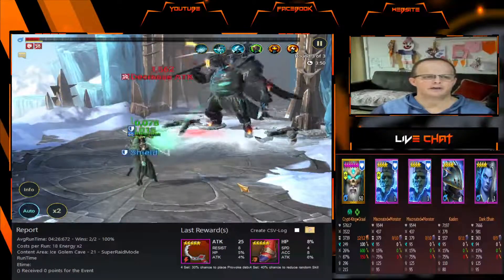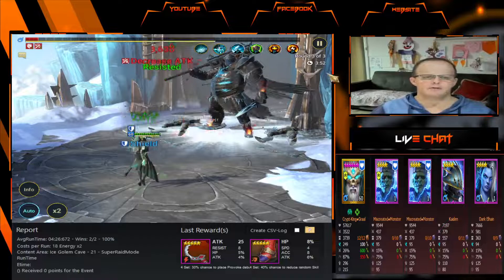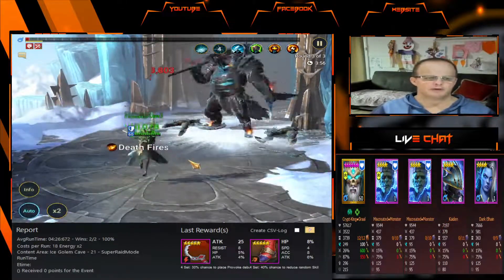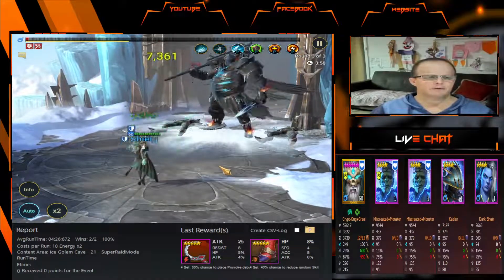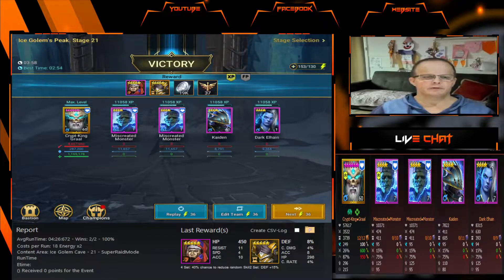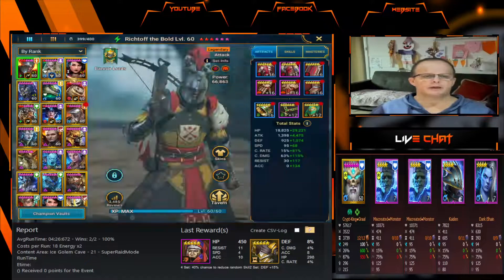As you can see, we nearly got him taken care of here. So yeah, it's a four minute run, which is not too bad for a solo single Champion. Sometimes it's faster — I've had him run from three minutes to four or five minutes. And there was a victory! We got some items there. So now we're going to have a look at the Crypt King, how he's set up.